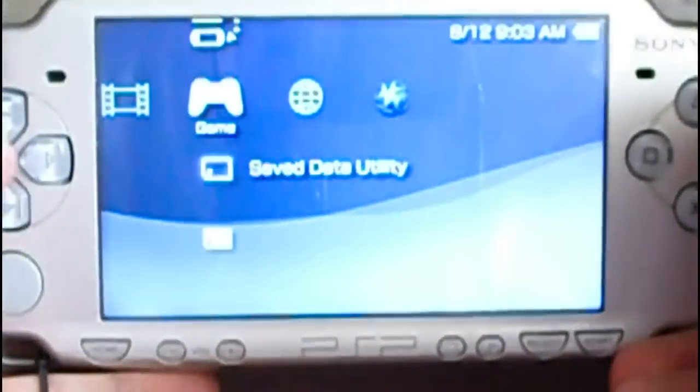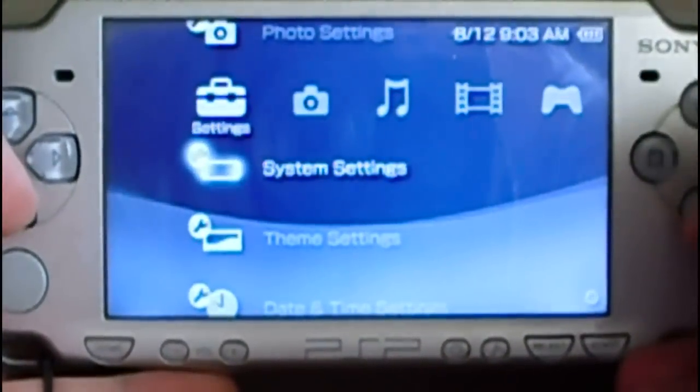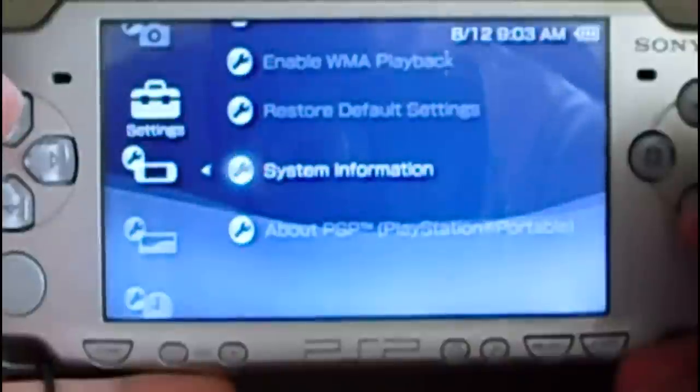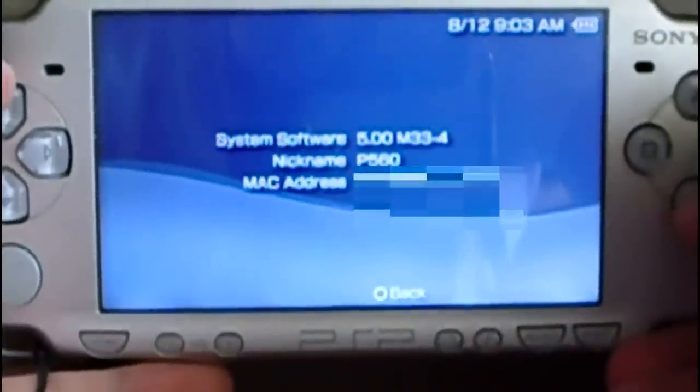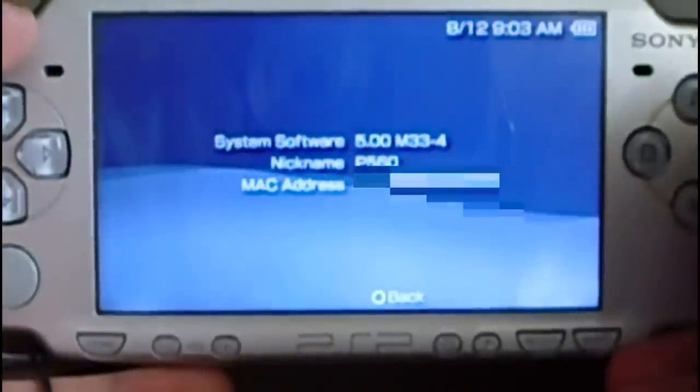Let's see how to upgrade the PSP to Custom Firmware 6.60 ME. First, turn on your PSP. Let's check the current version — go to System Settings, System Information, and you can see the 500M334 Custom Firmware, another Custom Firmware.